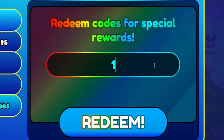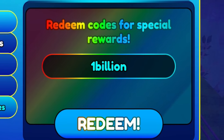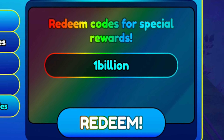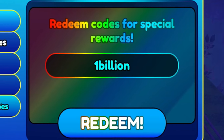The first code of the video is '1billion' — all lowercase. Make sure you put in the capitals exactly as shown when redeeming these codes, otherwise they won't work. So our first code is '1billion' — 1-B-I-L-L-I-O-N. Make sure you redeem that one right now.